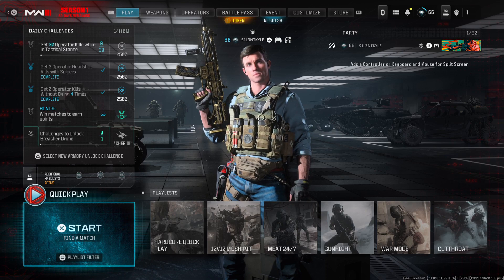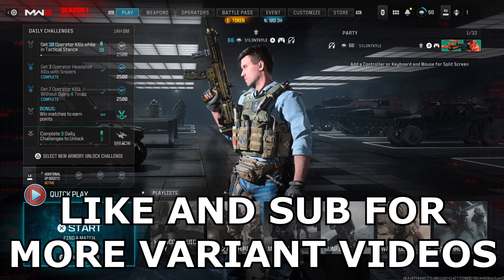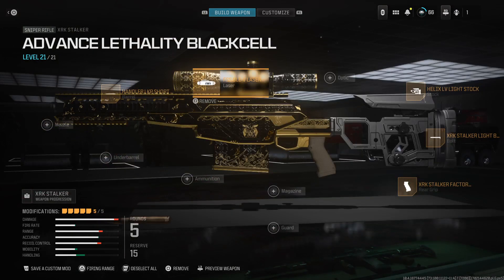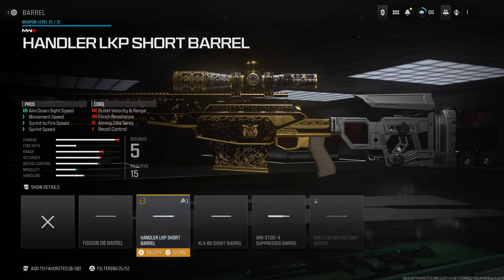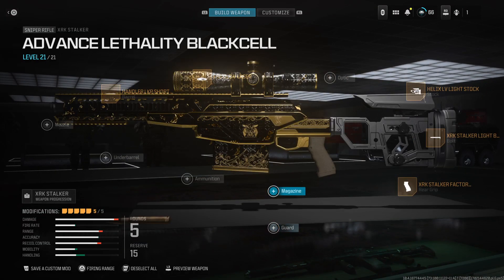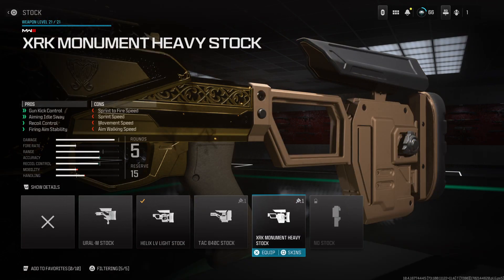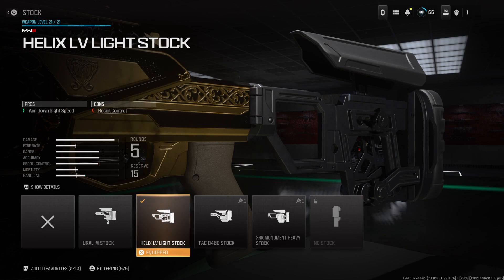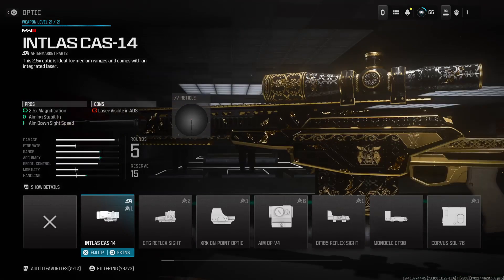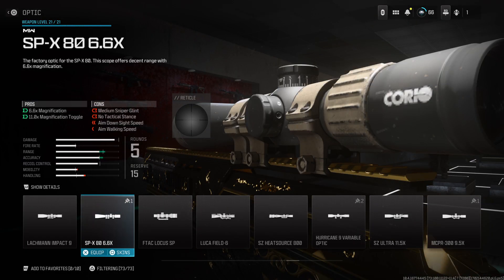As always, if you are new around here, be sure to like and subscribe for more. This is the class I made around the variant. I've pretty much taken off every single attachment that comes with the variant — the laser doesn't change how it looks, so that's fine. This is the max ADS speed barrel, and it pretty much doesn't change the way it looks. You don't need a magazine — you've got the best ADS speed rear grip, stock, and the fire-increasing bolt. The SPX scope is my favorite sight to use on this game.